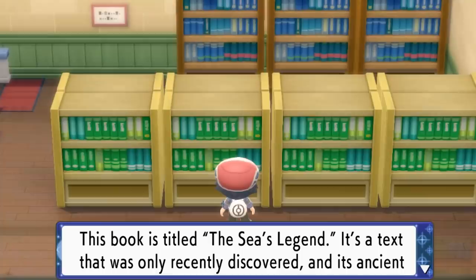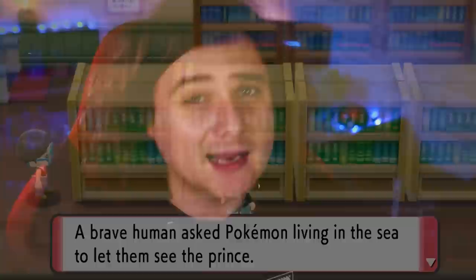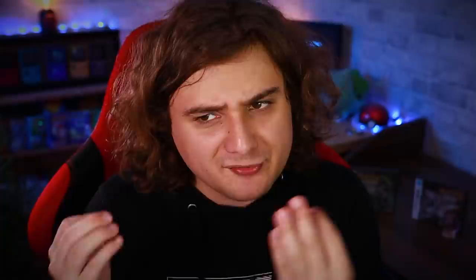Number nine: we have a brand new Sinnoh myth entirely new for Brilliant Diamond and Shining Pearl. When you go to the Canalave Library, there's a new book about the Sea Prince — and if you look at the legends and myths of the Sinnoh region, it's pretty likely this is a reference to Manaphy, who is given away as a pre-order gift for playing BDSP, and was specifically called the Sea Prince in the movie Pokemon Ranger and the Temple of the Sea. The book mentions the Eastern Sea, a Sharpedo, and a Qwilfish with particularly big pointy spikes. I wonder if this Qwilfish could be one of the larger Pokemon in Legends Arceus, and whether it's talking about the Hisui region when referencing the East Sea in ancient days.